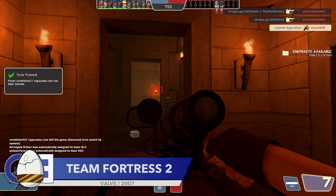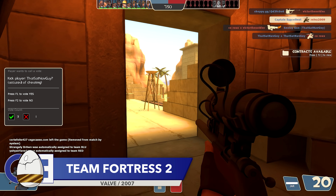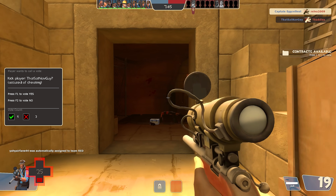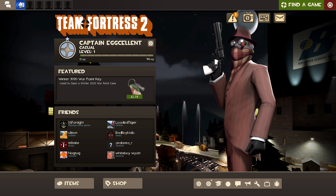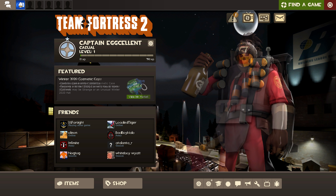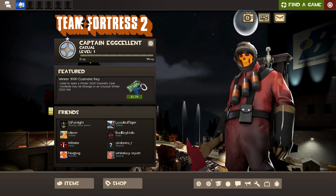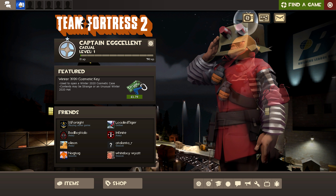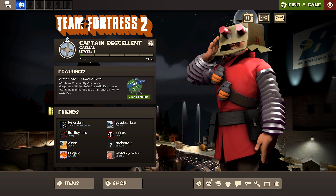Our penultimate detail comes from Team Fortress 2. It's not uncommon for games to have special in-game events for certain holidays — usually the big ones like Halloween, Christmas, and maybe even Easter. Team Fortress 2 does things a little differently. Whenever there's a full moon in real life, the game's main menu will change, featuring horror-themed Team Fortress 2 characters. I think it's the first time I've ever seen a game celebrate a full moon.